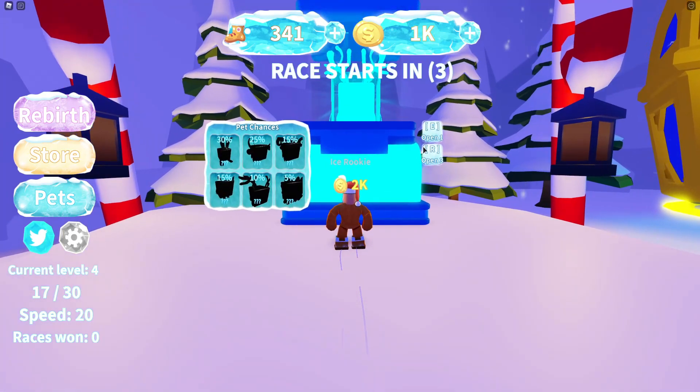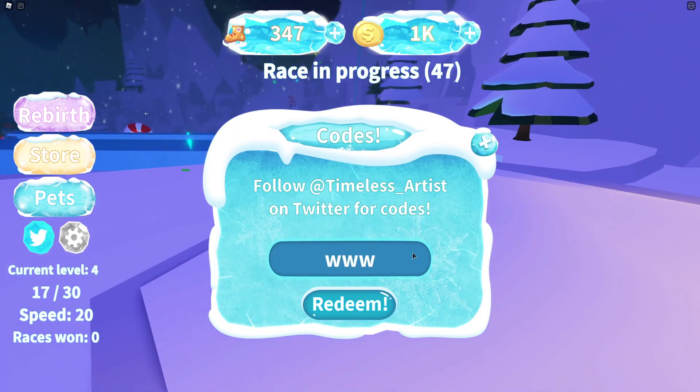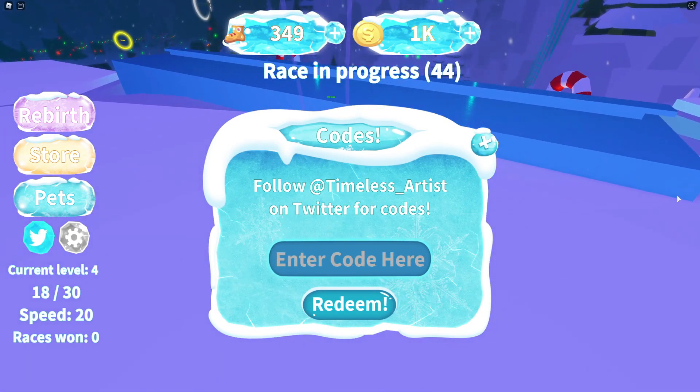So if you do not know already, for Ice Skating Simulator codes, what you're going to want to do is go to the left and click on the Twitter icon. Then the code menu comes up. These have an order, so let's just get into it now.